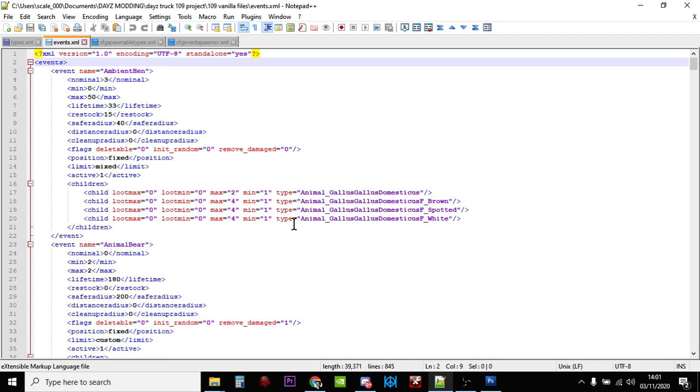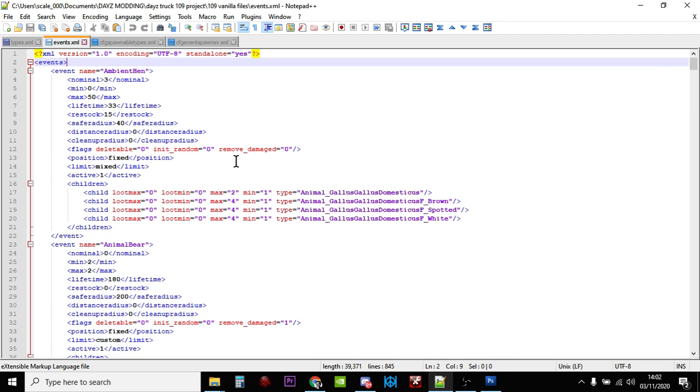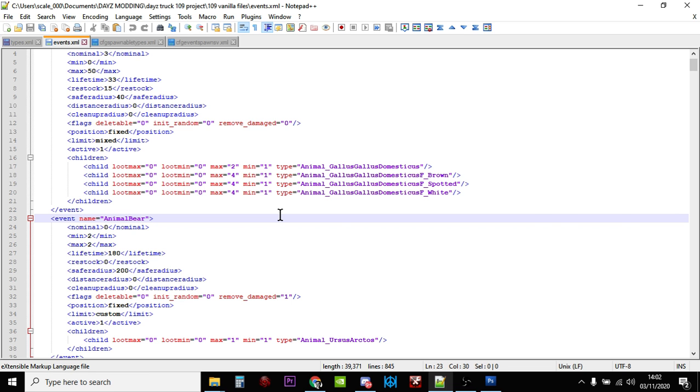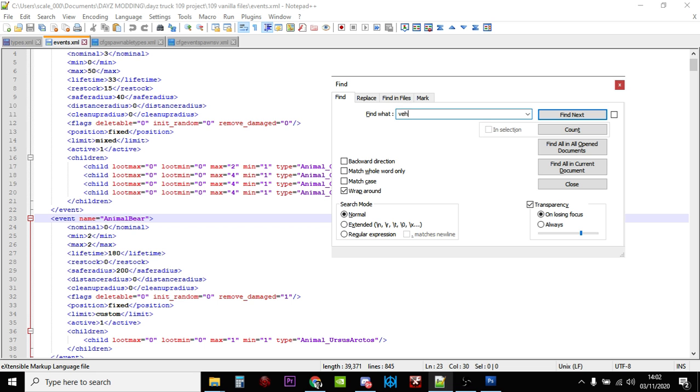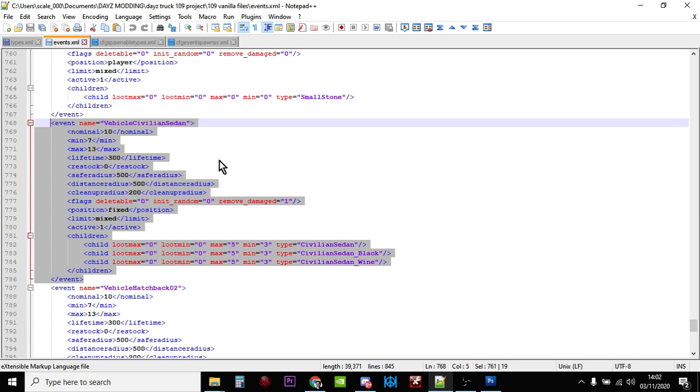The events XML file controls dynamic things that happen within the world. If you've watched previous videos, a lot of the time we work with the types XML file — that's for normal loot that appears and disappears across the map: your food, weapons, attachments, tools, clothing. Events are for things that are a little more special, like animals spawning in and out, police cars — things that aren't in the same places all the time. This is also where the cars are. Do a search within your events file for "vehicle" and you'll get to them.